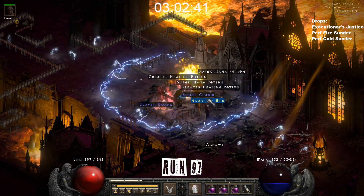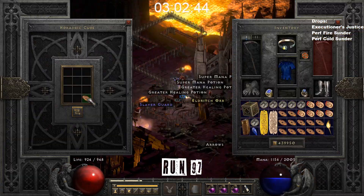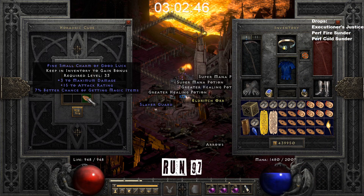Run 97, a wonderful small Charm drops with 3 max, 15 AR, and 7 magic find. Close to perfect.